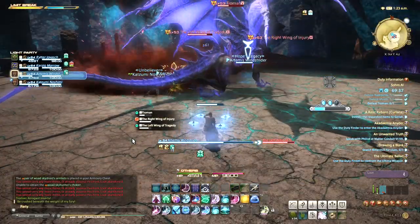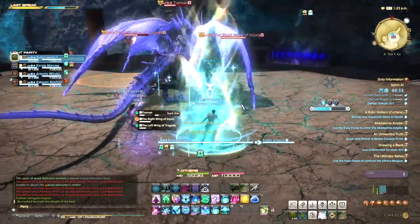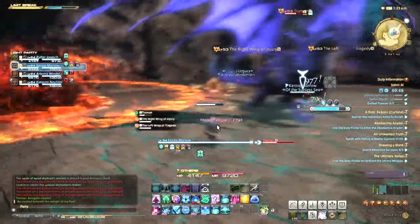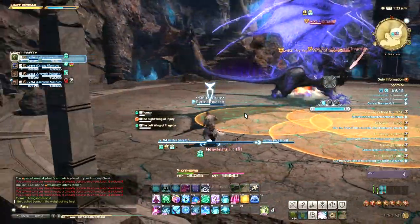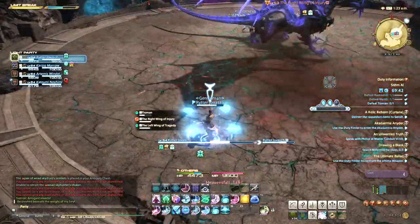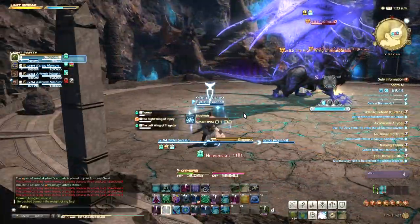At 50% health, you'll be in Phase 2, where the boss becomes invincible but you can attack her wings. Players should focus down one wing at a time. During Phase 2, she'll also cast Heaven's Fall, where random players will have an orange comet over their head, then will be hit with unavoidable damage. The damage is followed by a cluster of quick AoEs, so marked players need to run away from everyone else.